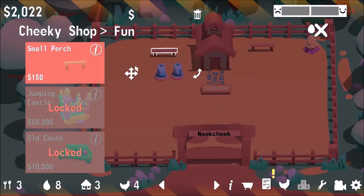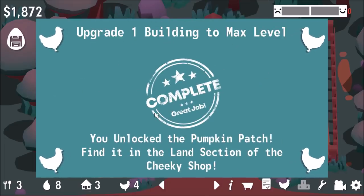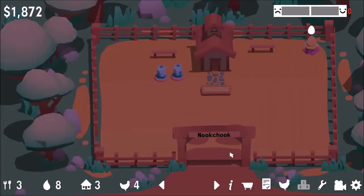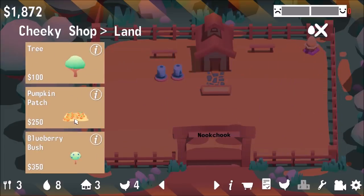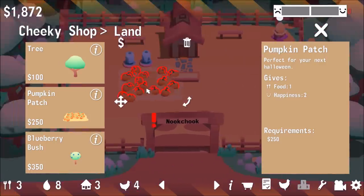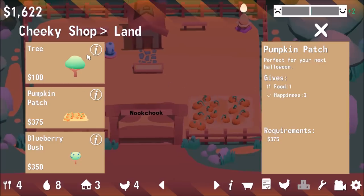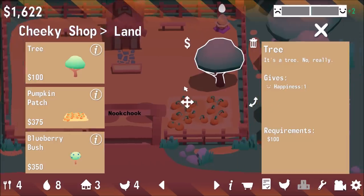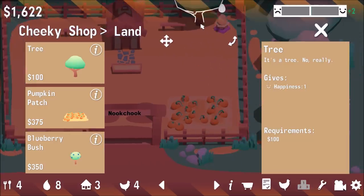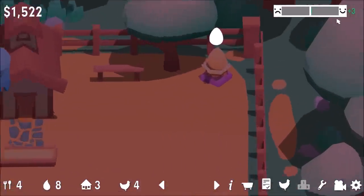Let me build another perch and put one over here. We need to upgrade one building to max level. We can unlock the pumpkin patch — find it in the land section of the shop. We can make a tree and a pumpkin patch, which gives happiness and food. Happiness is now good now that we've put the tree and pumpkin patch in.